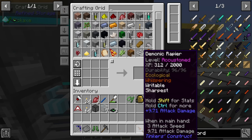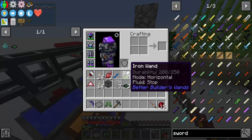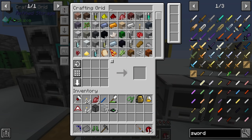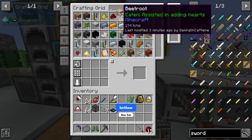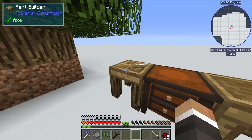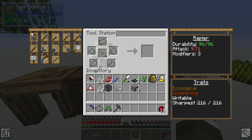Our durability is 96 which isn't crazy good. If we don't use any more modifier slots we can level this up twice to get five modifier slots, at which point we could add reinforcements to increase durability. We can also throw a diamond on there. Let's get a new tool rod cast and make a burn tool rod. That takes our attack damage up even higher and does boost durability quite a bit. Your tool's damage is increased - I like it.